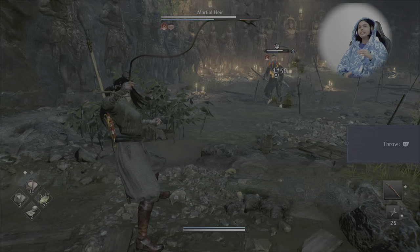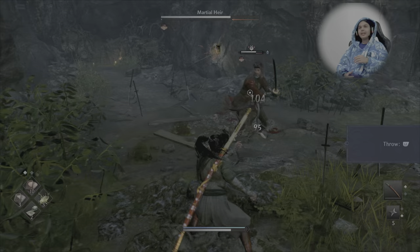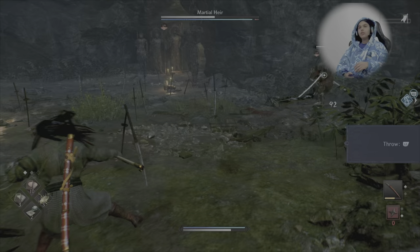Then you'll want to swap to your shuriken and sword at him and spam your shurikens as much as you can until his ki bar is fully drained so that you can do a special attack on him, which will do a large portion of his health compared to any other attack.